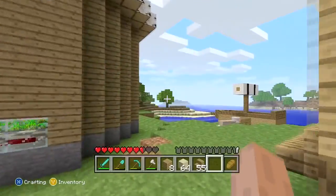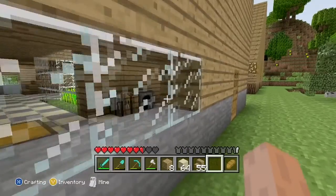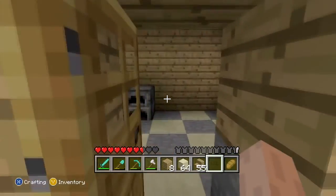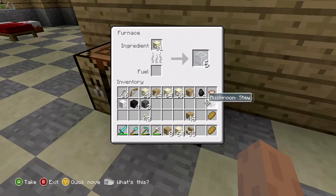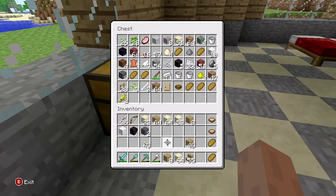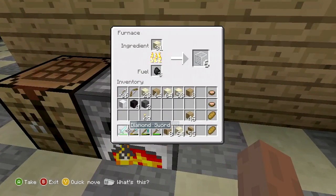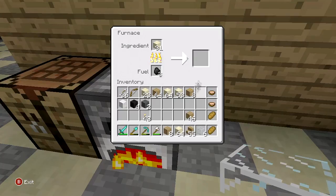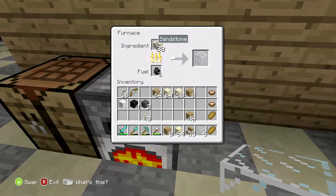I need to go get my glass and put this sand in there. What I have in here should be enough — well, never mind, we are out of coal. So we're gonna need to get more coal.